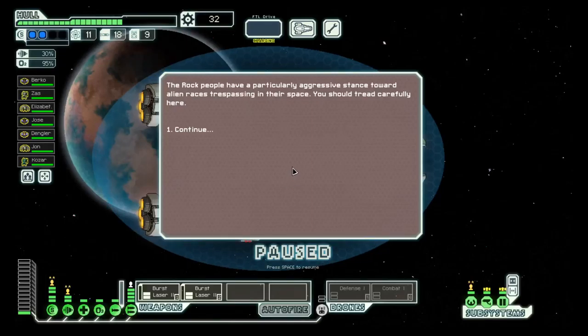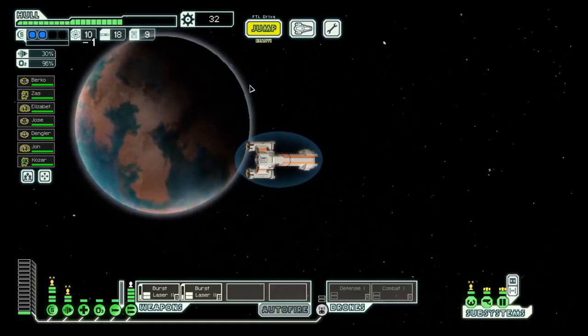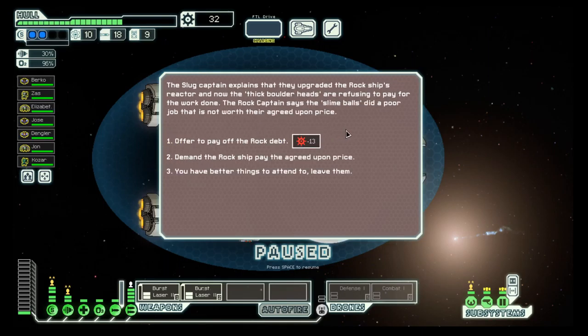Hello boys and girls and welcome to the fourth episode of the third season of FTL. My name is HotSysT and we are in a rock controlled sector, trying to get through here, with the exit over here. There's a store really close by but we don't have that much scrap, so let's try these systems first and then maybe go to the store. Let's hail them.